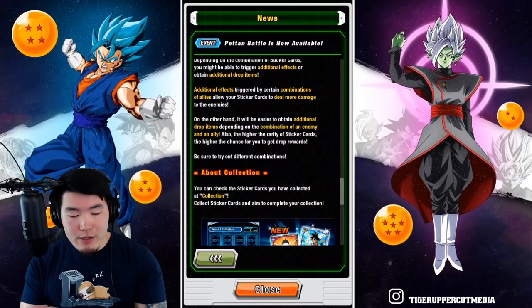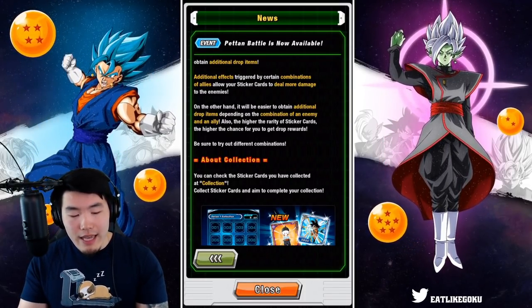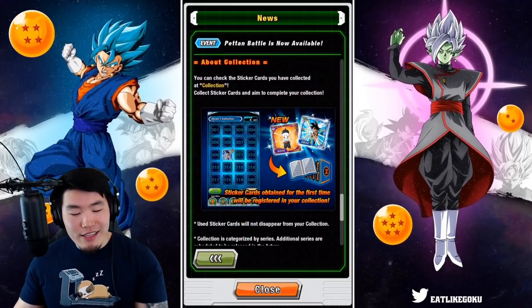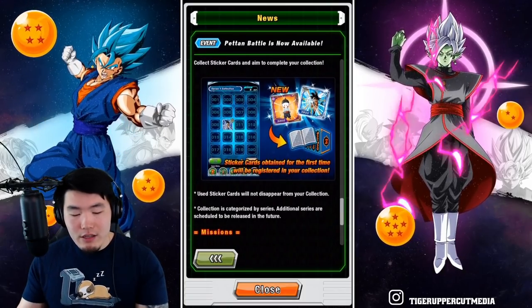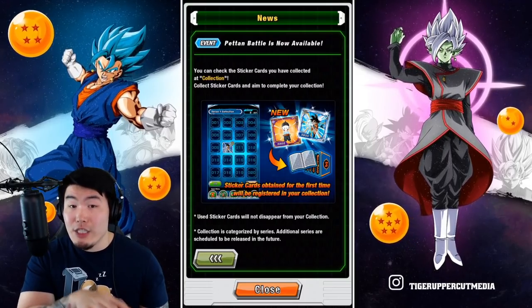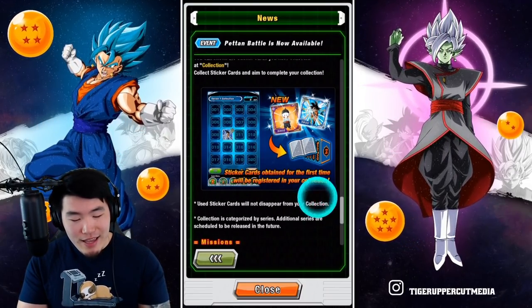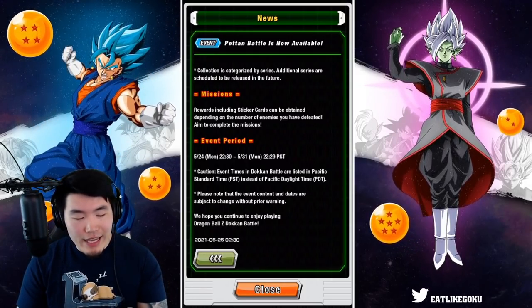Additional effects triggered by certain combinations of allies allow your sticker cards to deal more damage to the enemies. On the other hand, it will be easier to obtain additional drop items depending on the combinations of an enemy and an ally. Also, the higher the rarity of sticker cards, the higher the chance for you to get drop rewards — be sure to try out different combinations. You can check the sticker cards you have collected at collection. Collect sticker cards and aim to complete your collection. Rewards including sticker cards can be obtained depending on the number of enemies you have defeated — aim to complete the missions.